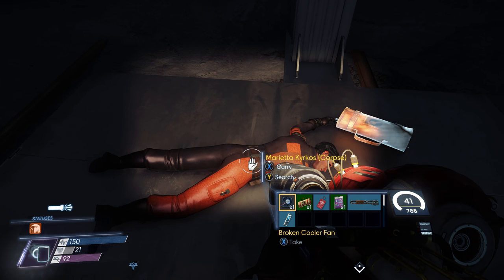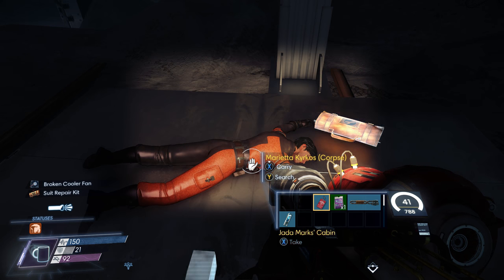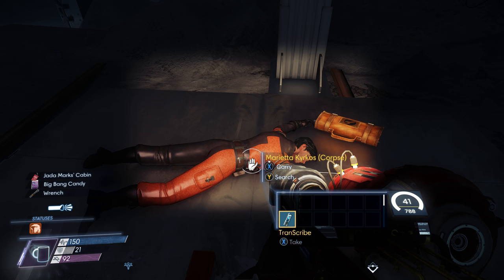Once here, walk forwards towards the house and jump up onto this fake rock shelf and make your way under the house. Straight away we will find the corpse of Marietta Kirikos. Loot everything from her body — most importantly, Jada Marks' keycard and the transcribe, which plays as follows.